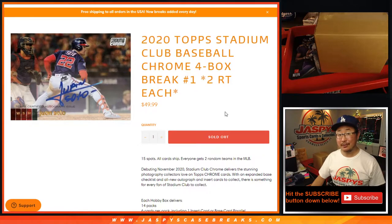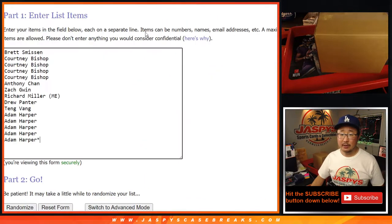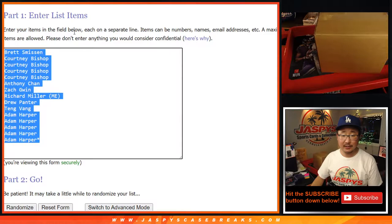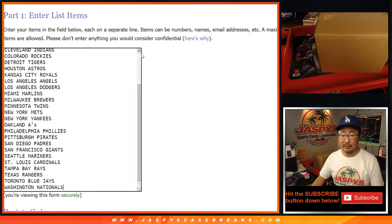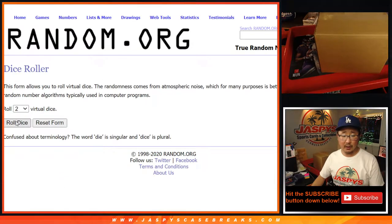If you bought one spot, that gets you two teams in this break. Likes to mix a lot, let's double you up, more like double mint gum. All right, let's roll it, let's randomize it.